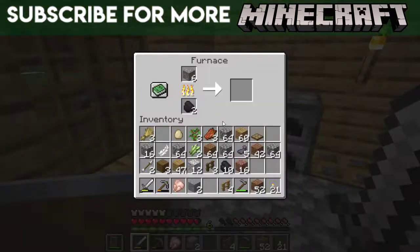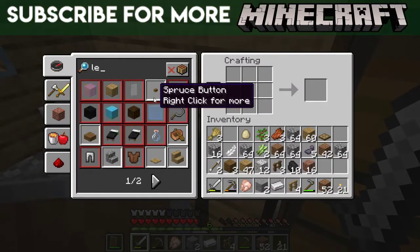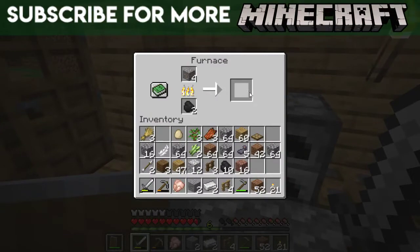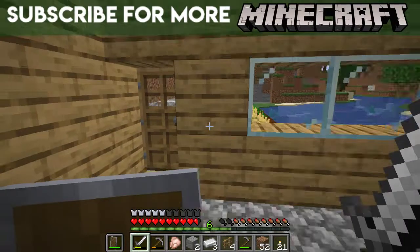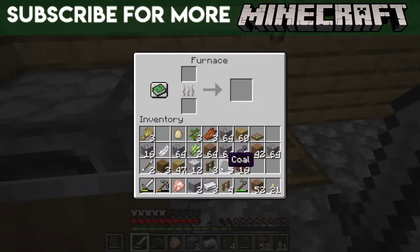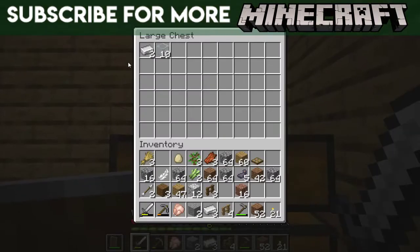This was just like a tiny channel update, which is why this episode is pretty short. How many do I need to make leggings? Seven. Okay, I will have enough — just about. I should probably put some coal in here. There we go. So we can grab this iron.